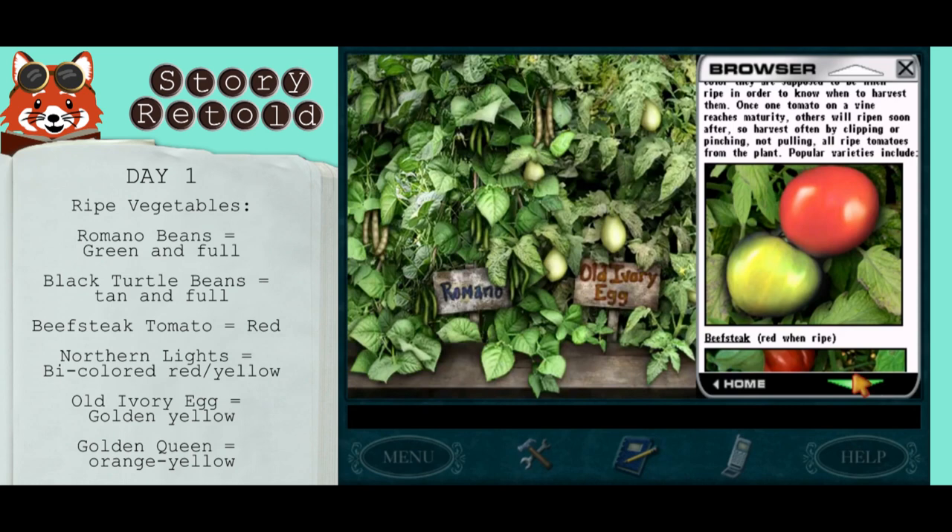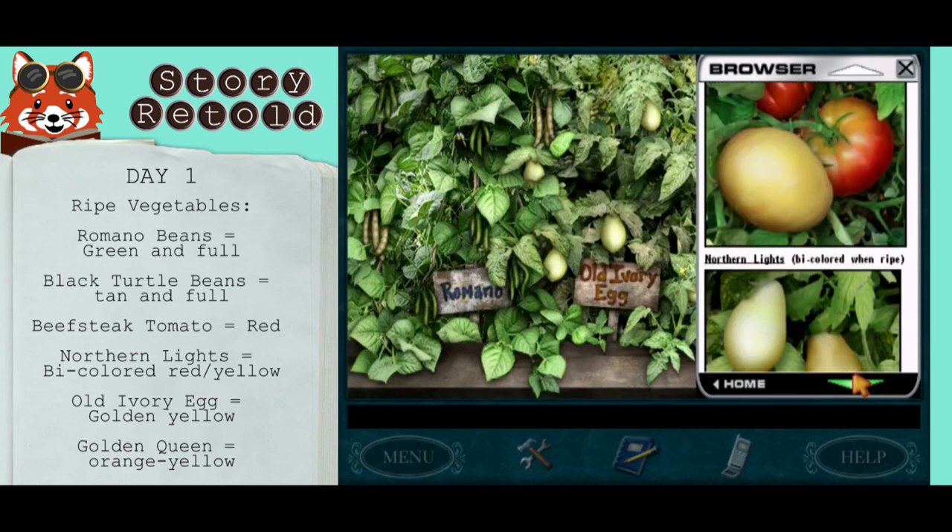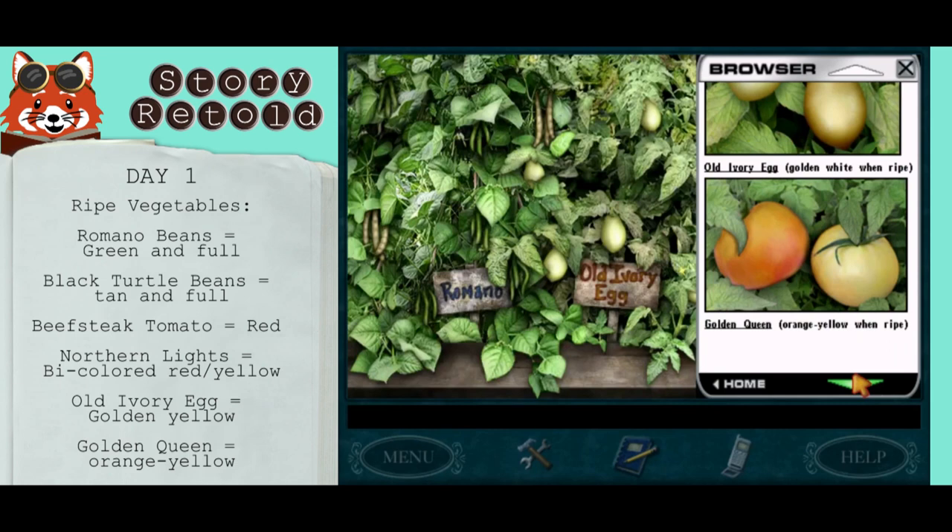Beef steak tomatoes are red. Northern lights are bicolored red and yellow. Old ivory egg is golden yellow. Golden queen is orange yellow.